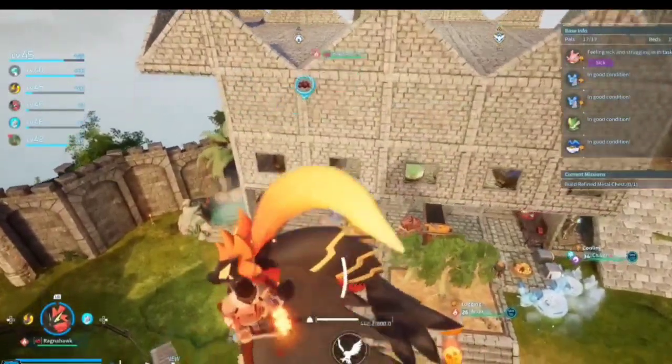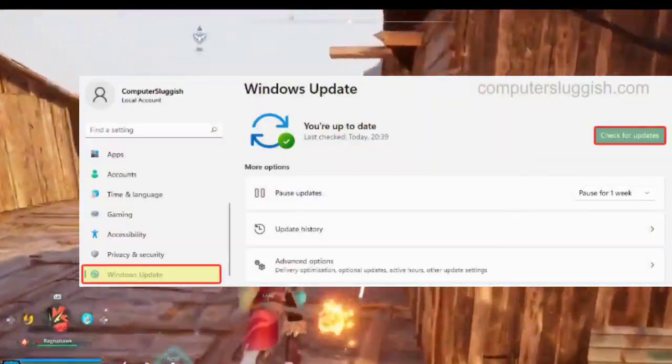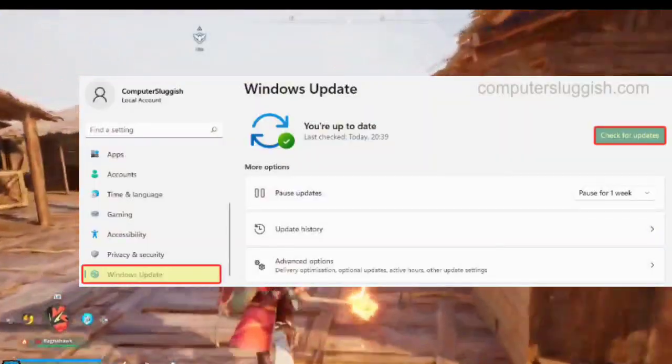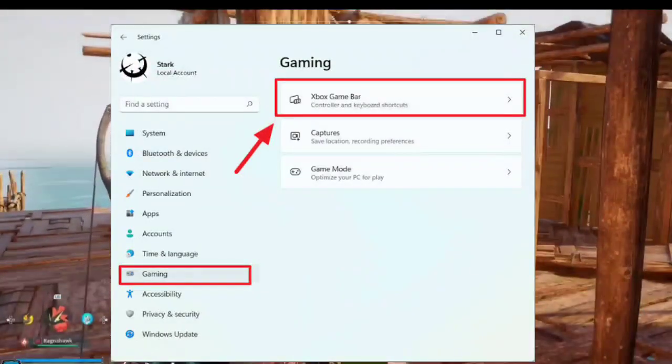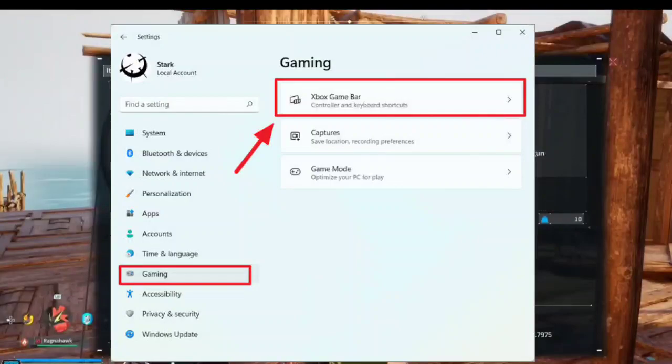2. Update Windows operating system — keep your Windows OS up to date to enhance compatibility. 3. Disable Xbox Game Bar overlay — turn off the Xbox Game Bar overlay to reduce memory usage conflicts.